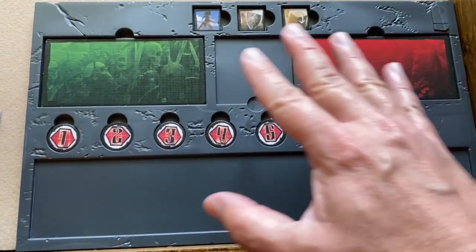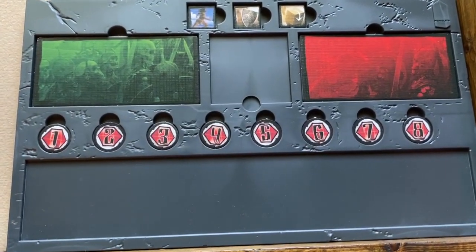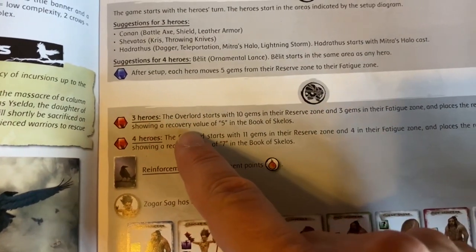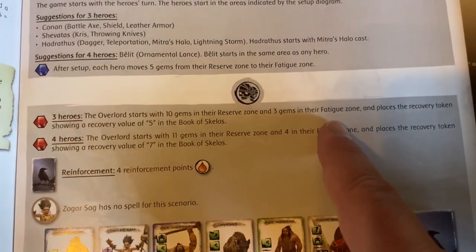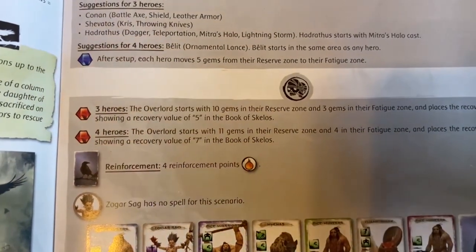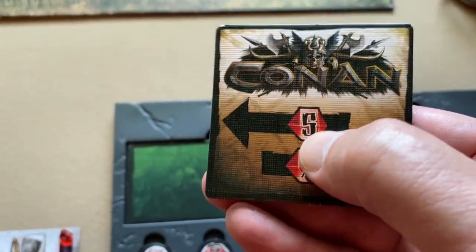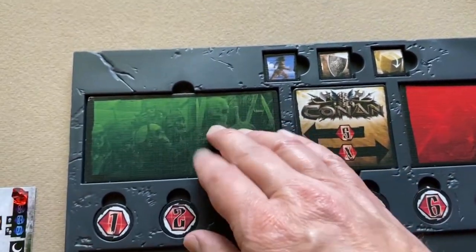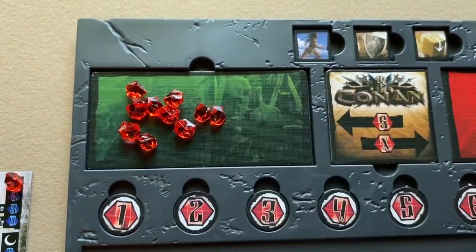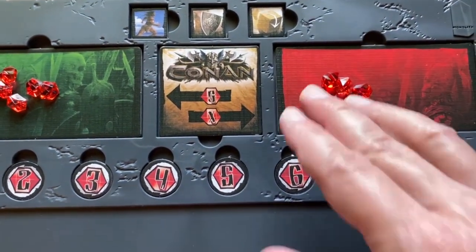The overlord player takes the dashboard called the Book of Skelos and places it in their area. The scenario tells you how many gems they start with. For three heroes, the overlord starts with 10 gems in the reserve zone and 3 gems in the fatigue zone, and places the recovery token showing a value of five in the Book of Skelos. The overlord uses red gems.